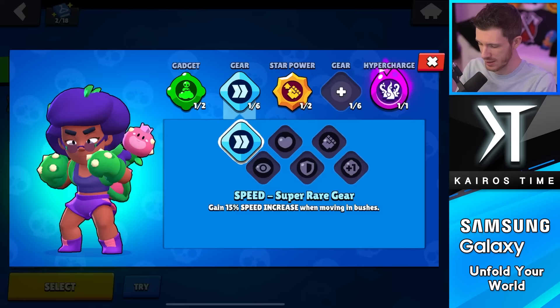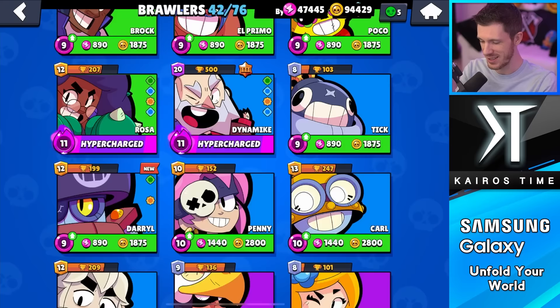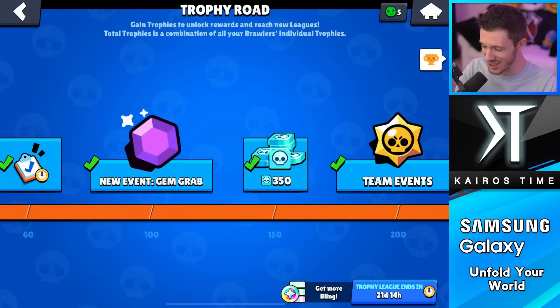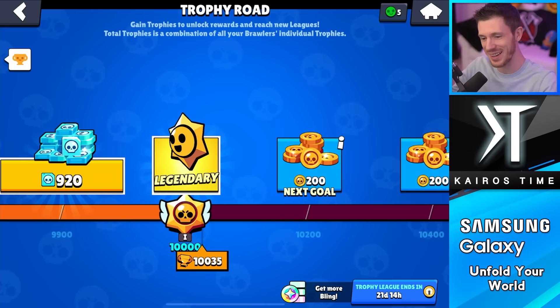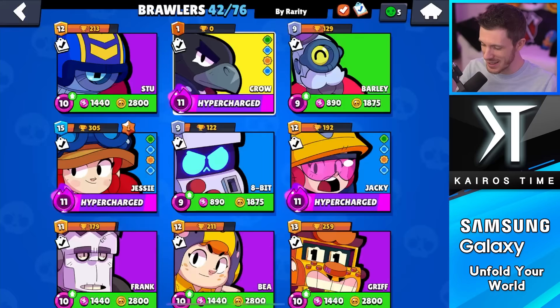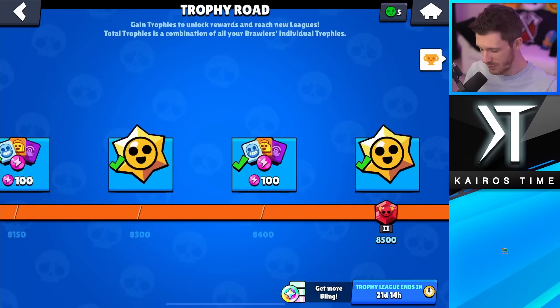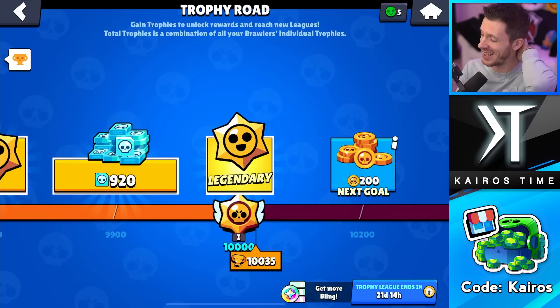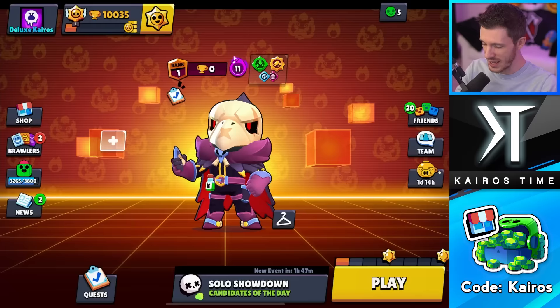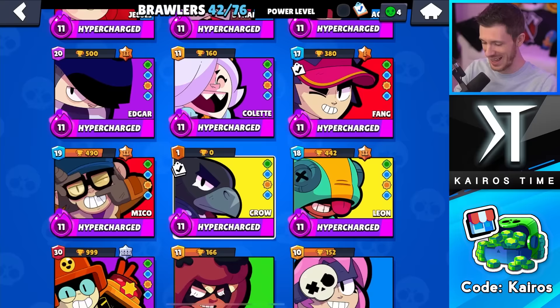For Rosa's gears, going with Speed and Damage for a tanky damage dealer. That's another maxed-out Brawler at 200 trophies. Speaking of which, yesterday I passed the 10,000 trophy mark — surprisingly easy. A tenth of that was Larry and Laurie at 999 trophies. This account is just busted. We're at 10,000 trophies with 42 Brawlers, and if I sort by power level, it's just ridiculous.